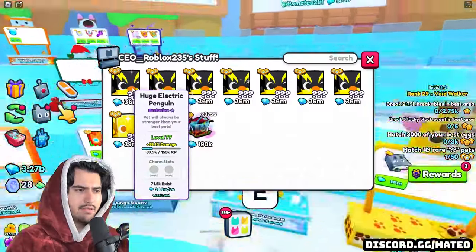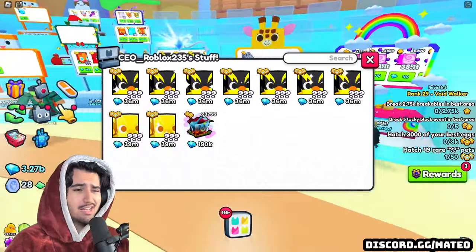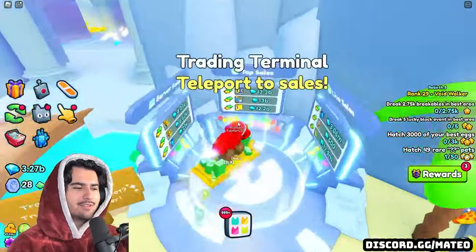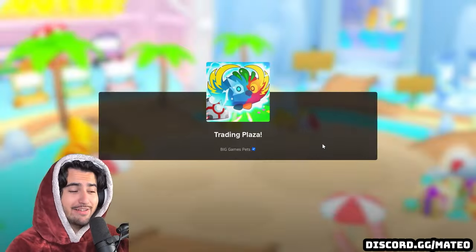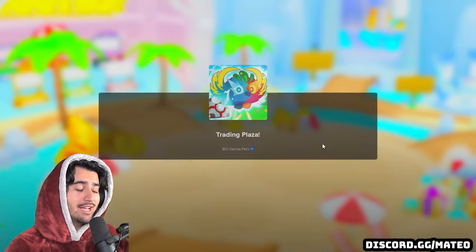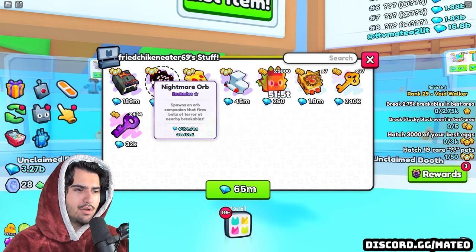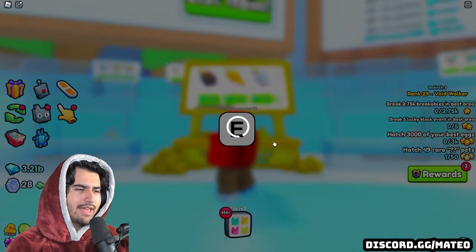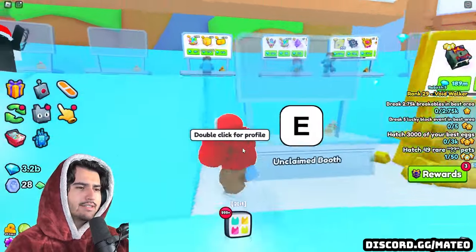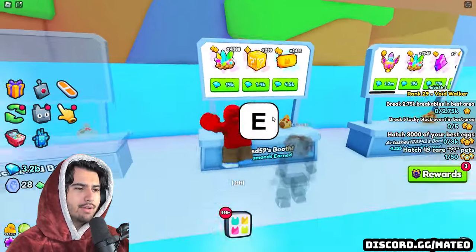This guy has some decently leveled electric penguins for like 700K — that's honestly kind of good. But I swear as soon as I start recording I can't find as many of those good deals I was trying to show you, but you guys are going to have to trust me — right now is a good time to be looking through the Trading Plaza. This guy has a Nightmare Orb, so I'm just going to actually pick this up real quick. I'm going to hold it at least to the Halloween event on Saturday and see if we can get some sort of boss chest event that'll make these spike up in price a lot.